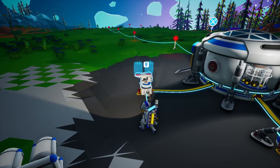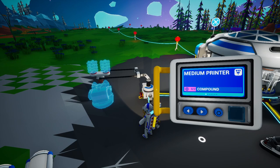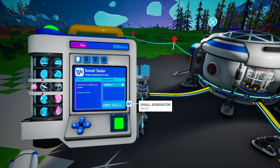Now let's look at building a solar panel. The small printer can't build it — storage, rover seat, canister, work light, medium printer, oxygenator, no. So a small solar panel is probably something we have to unlock. In our catalog under power, small solar costs 300 bytes and requires copper to build. It converts sunlight into power at one unit per second.